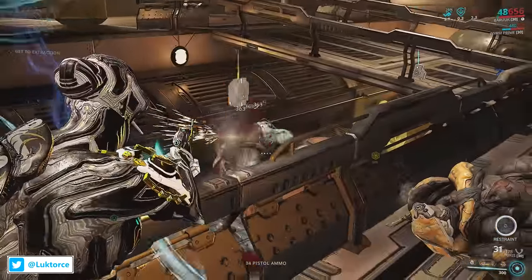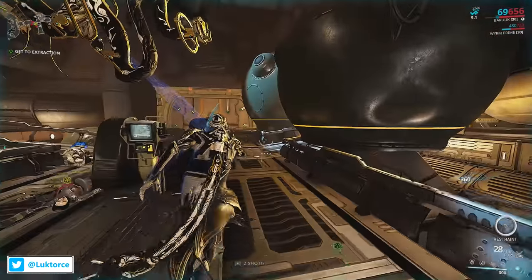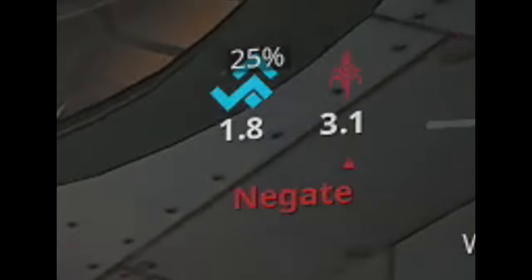So how do you know if Negate activates and is on cooldown? When Negate activates and goes on the five second cooldown, this is the red icon that you'll see in the top right hand corner of your screen.